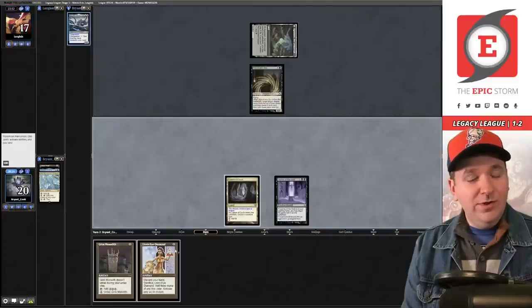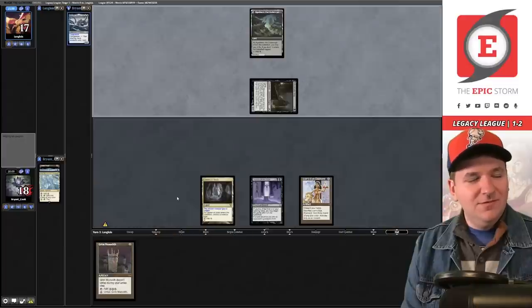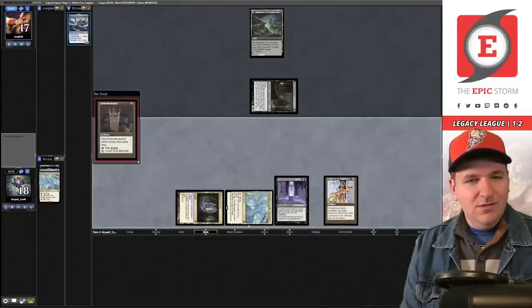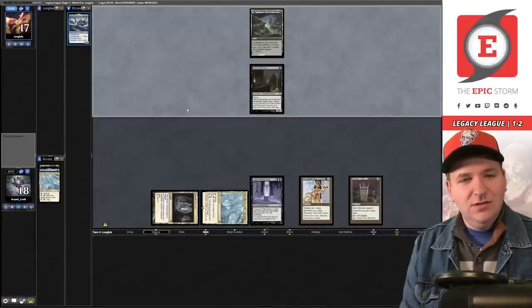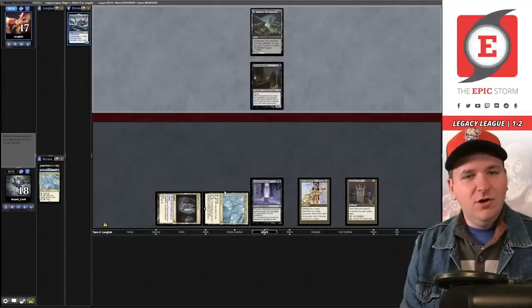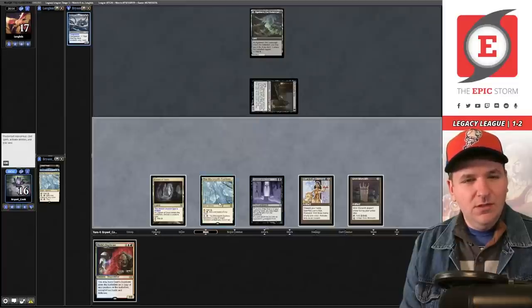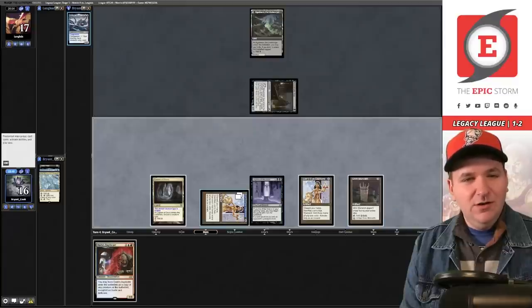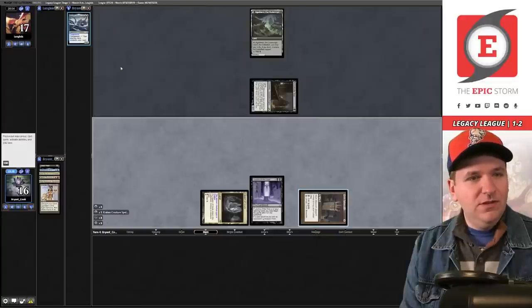Grim Monolith — an amazing draw. Name Kraken, pass. Dark Ritual, Spy — they target me. We are actually pretty close to winning this mulligan-to-two situation. Any sol land off the top — does it! Down to 18. Gardens is fine here — even if I miss on mana next turn, I can use it to copy the Diamond. Gardens just does it. We will copy the Diamond — this is the first time this league that the Gardens has been relevant. Put Gyruda to hand.